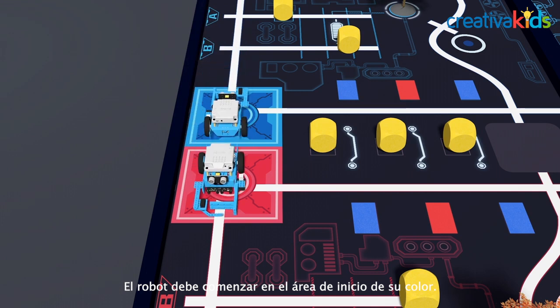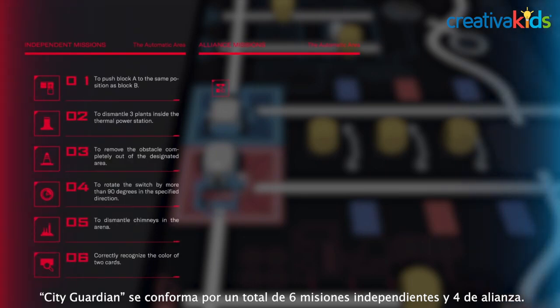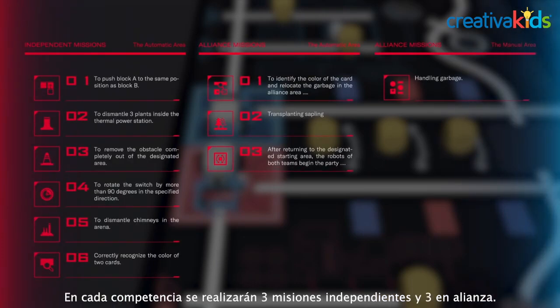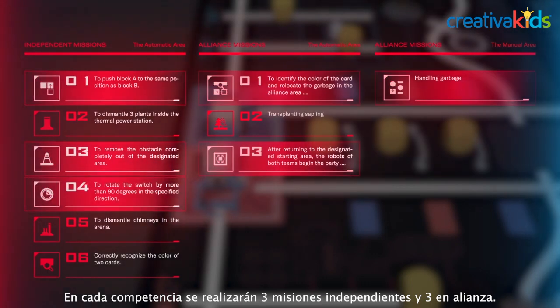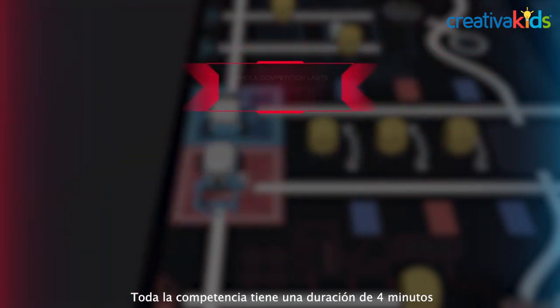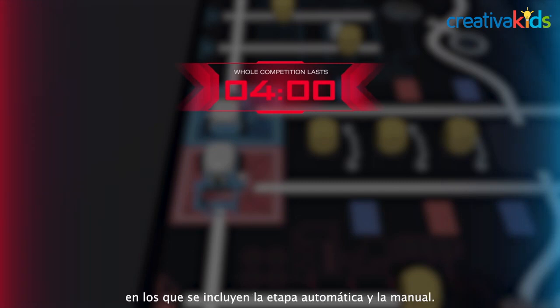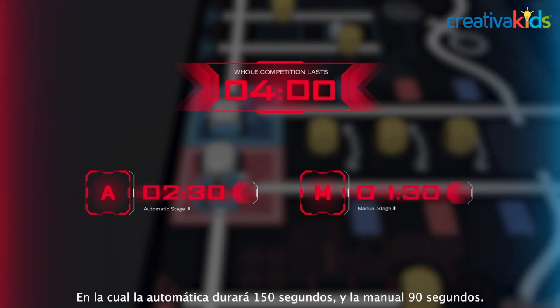Robots need to start from their own starting area. City Guardian consists of a total of 6 Independent Missions and 4 Alliance Missions. In each competition, 3 Independent Missions and 3 Alliance Missions will be distributed by the MakeX Robotics Competition Committee. The whole competition lasts for 4 minutes, and it includes an Automatic Stage and a Manual Stage, with the former lasting for 150 seconds and the latter 90 seconds.